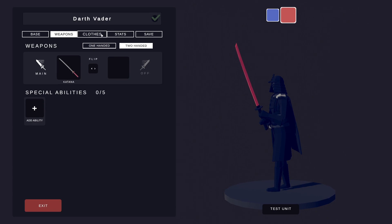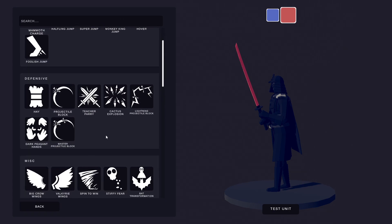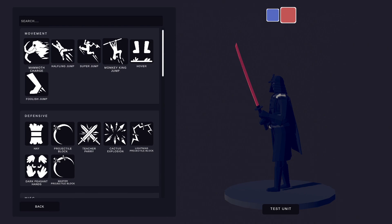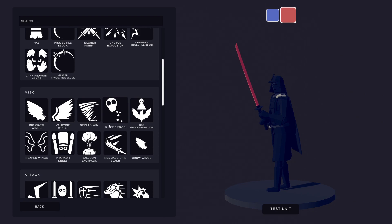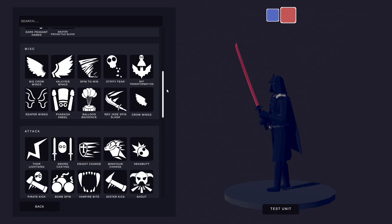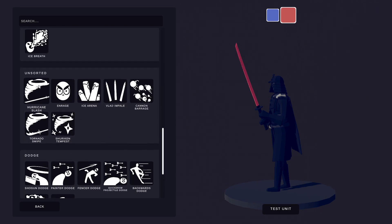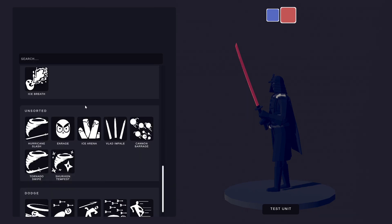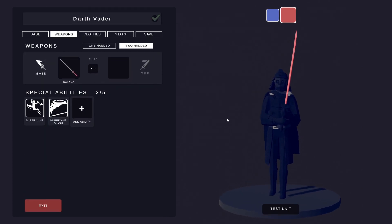For special abilities, it's really your personal preference. If you want him acrobatic and energetic, you might think about the Monkey King Jump, but keep in mind that one will probably multiply him into multiple copies of himself, so it might not be the greatest choice. You might prefer Super Jump and similar abilities since he's quite maneuverable. There are also sword abilities at the bottom — Hurricane Slashes, Tornado Swipes, and things like that, which would work best if you're using a sword. And if you want him to be dodgeable, bring some of those in too. Basically, that's how you make Darth Vader in TABS Unit Creator.